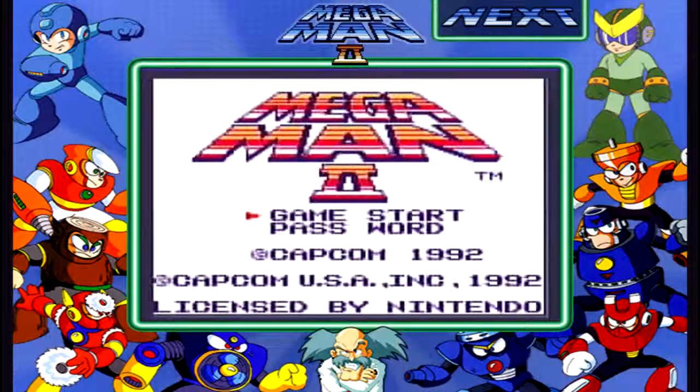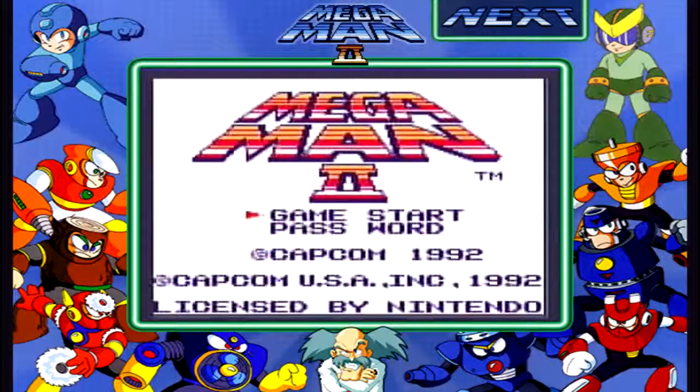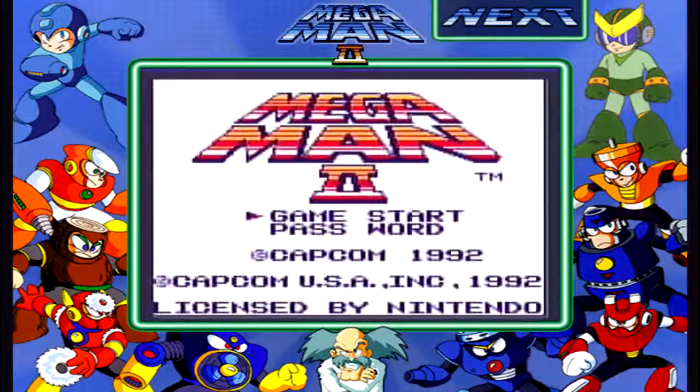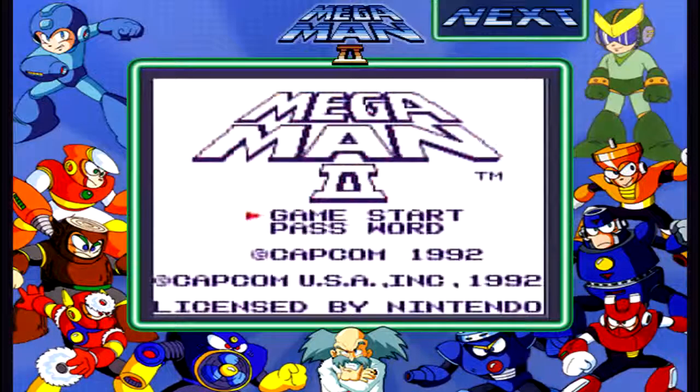After stealing the Time Machine, Wily had wanted to set out immediately on a trip across time, but had to put an emergency breakdown on his plans when he discovered that the Time Machine had a serious flaw. Meanwhile, Dr. Light had been dispatched to the Time-Space Laboratory to investigate. With the help of Rush's super-sensitive smell, he was able to deduce that it was none other than Dr. Wily behind the theft. Having a bad feeling about the incident, Dr. Light quickly called upon Mega Man and Rush to search out Dr. Wily's whereabouts. Dr. Wily, having finally managed to modify the Time Machine, discovers that it could now only travel into the future and back, not into the past.